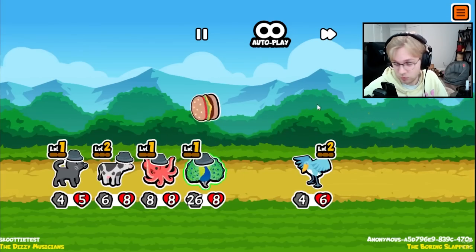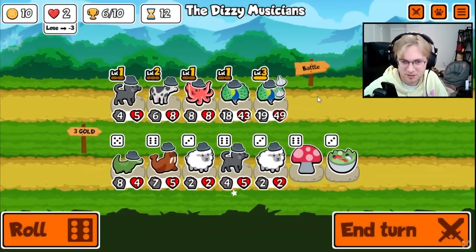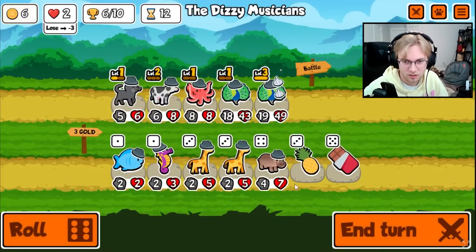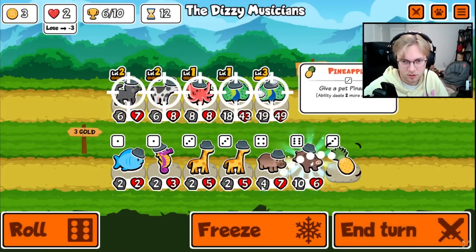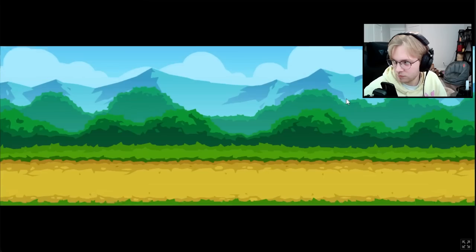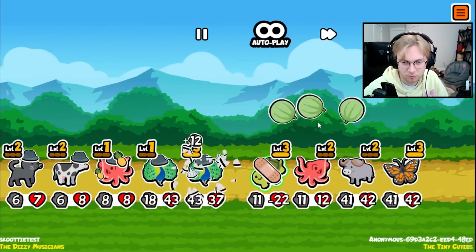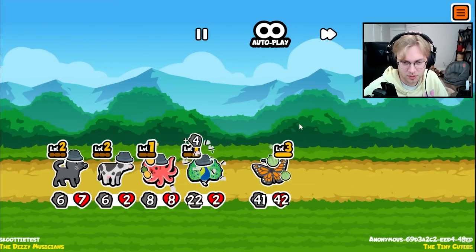I mean, it's looking pretty good. I'll see another cat — level up the cat. Yeah, I think at this point we're just looking for cows to scale up our octopus. Okay, luckily you're still level one, because if you would have leveled up your octopus that would have been kind of scary.